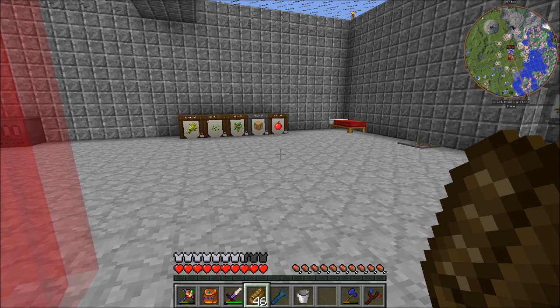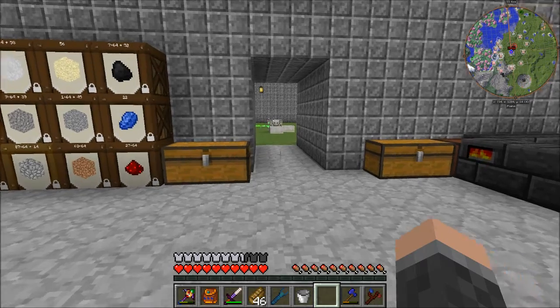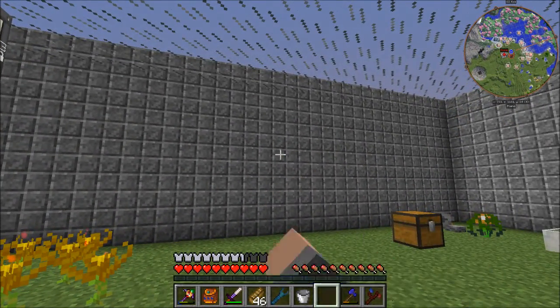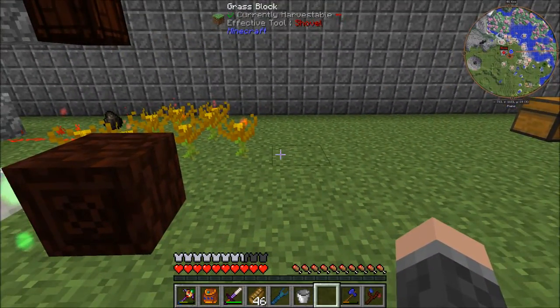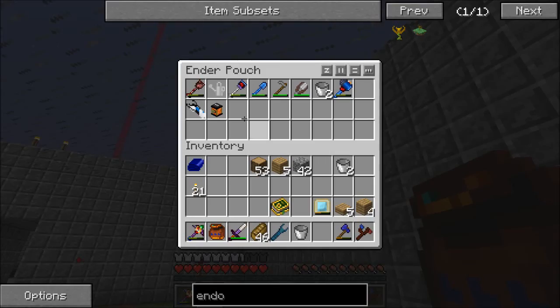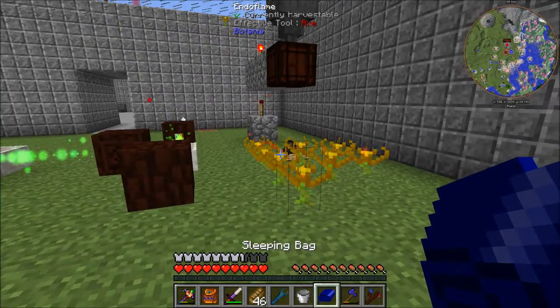Hello everyone, this is AnsuTroy and welcome to episode 19 of Infinity. A bit happened between episodes - I removed the Thermalily setup, made four more End of Flames, and added the Mana Spreader I had. It looks to be fine in terms of the Alloy Smelter keeping up with eight End of Flames.